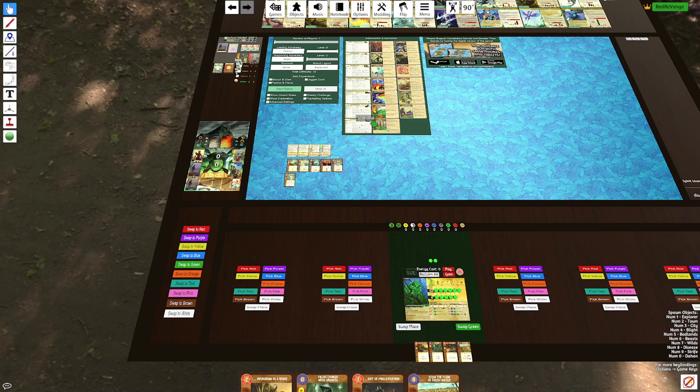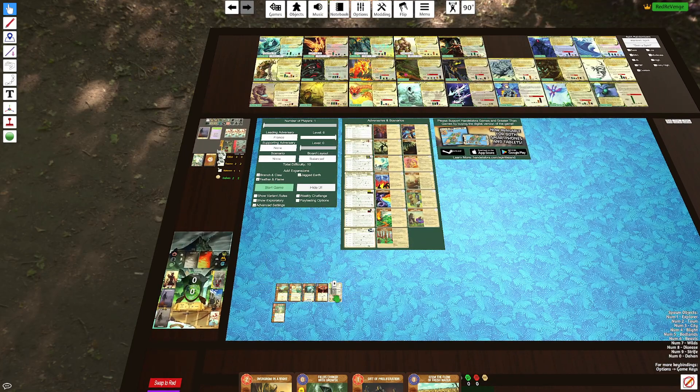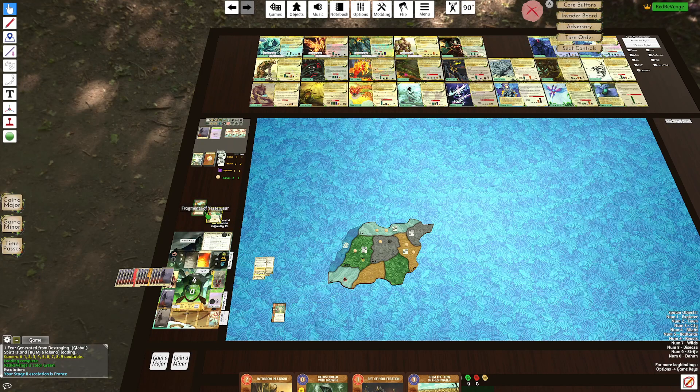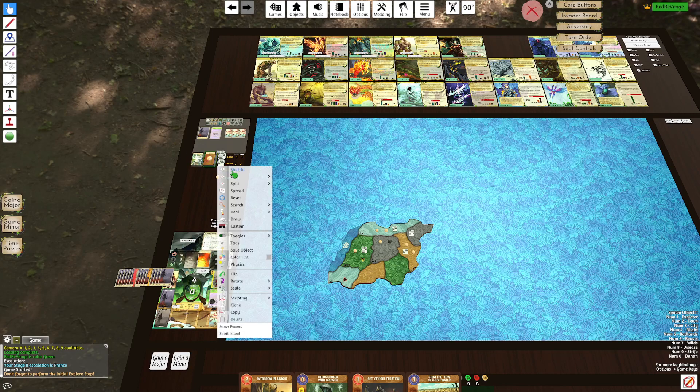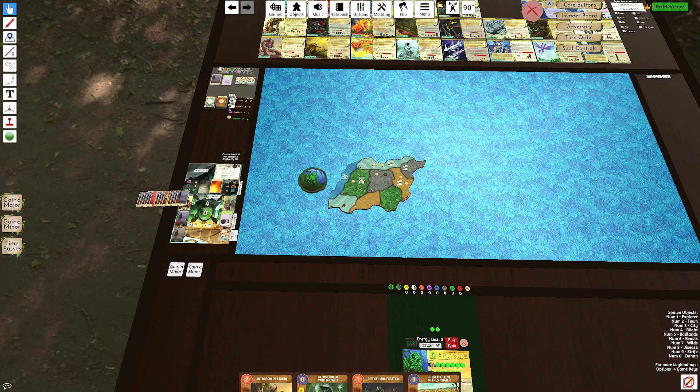Welcome back to another Spirit Island video. In this video we'll be doing some Rampant Green into France 6. We got Board D, which is our best board. Rampant Green is one of my favorite spirits to play, so I've been looking forward to playing this. I do have a Rampant Green guide — if you are unfamiliar with the spirit, you should definitely check it out.